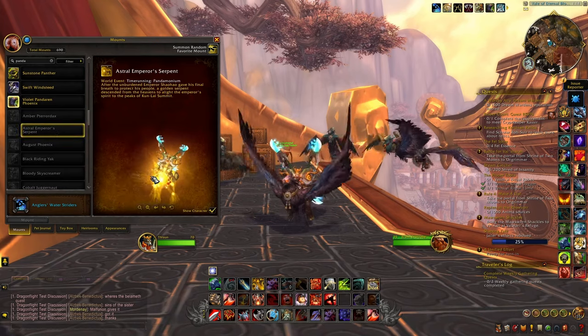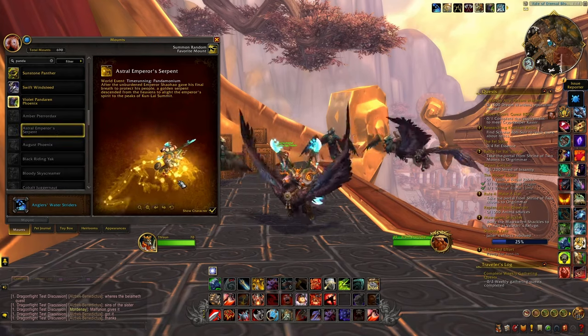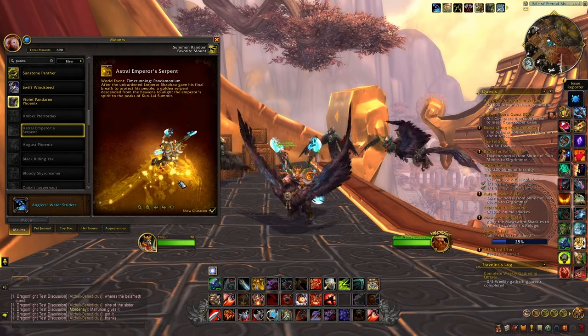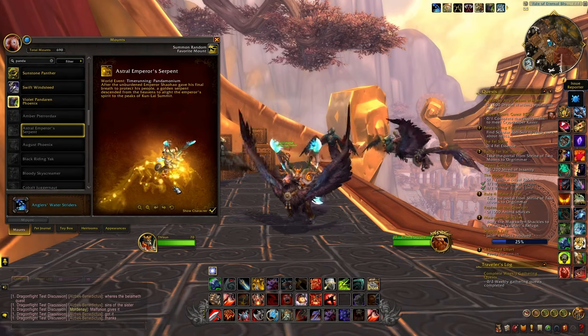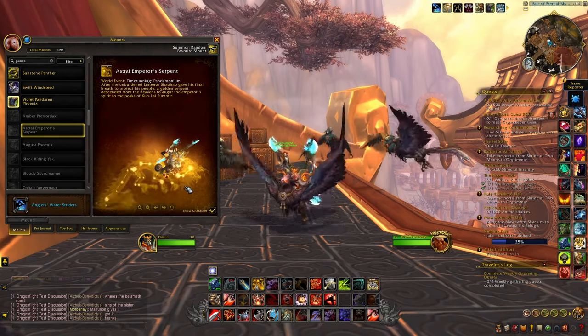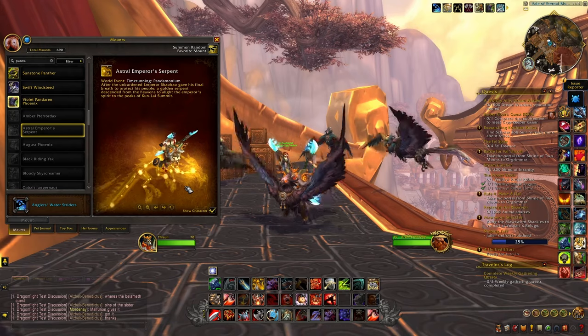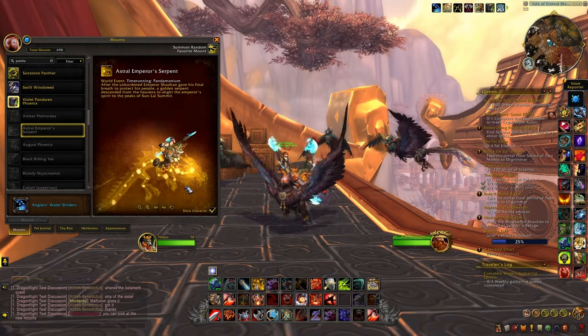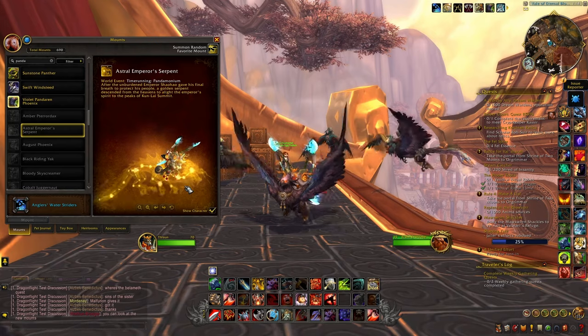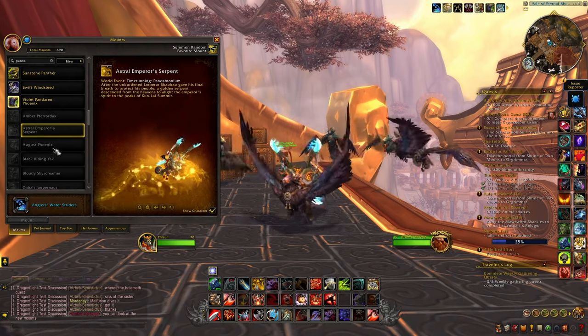Then we have obviously the best one out of all these different mounts, and this is the recolor of Elegon. As you can see this is a really really nice mount, this is a gold version and I think this one looks absolutely amazing. Keep in mind we're not sure exactly how we will be able to get all these different mounts — probably by killing different types of rares, by doing the different raids, and also through the new currency — but it's not yet confirmed how exactly you will be able to get each of these mounts.